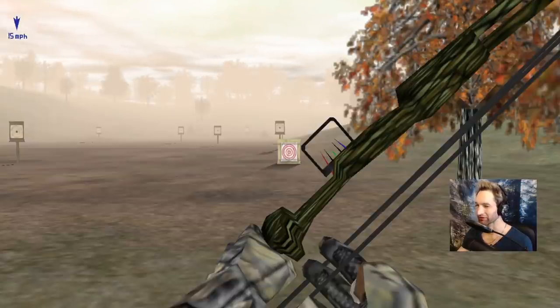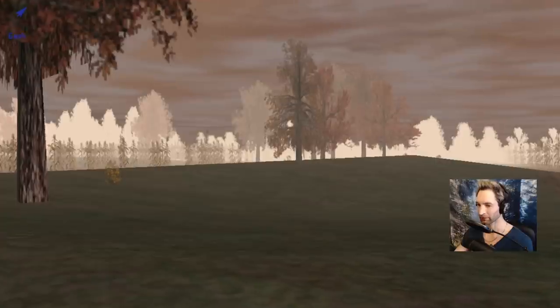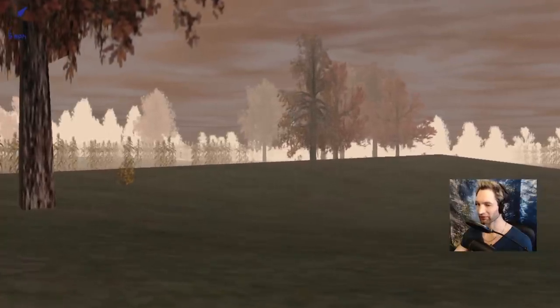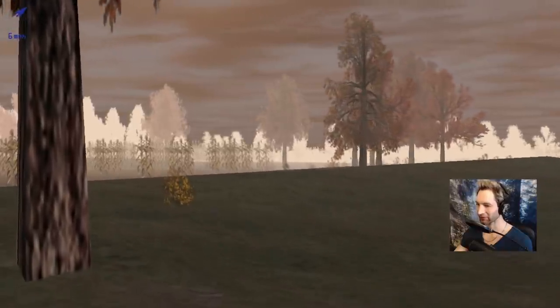Let's at least try and find our first whitetail buck. Here we are at our first spot — it's pretty thick. We've got cornfields on both sides, a brush row right here in the middle, and kind of a little opening right in front of us. We're gonna try and creep forward and see if we can't get eyes on a decent buck somewhere nearby.